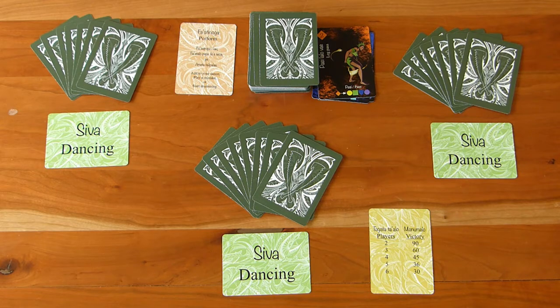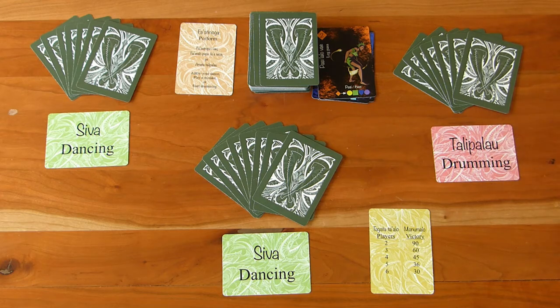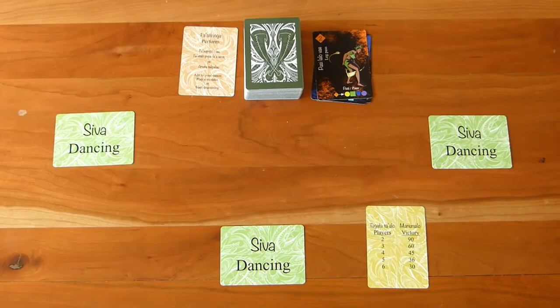The person who started the performance goes first. During a performance, you also have three choices: one, add a move to your dance by putting it on the table face up in front of you; two, play a mistake on someone else; or three, end your dance and start drumming by flipping over your dancing/drumming card. Once everyone is drumming, the performance is over and the player with the best dance scores.